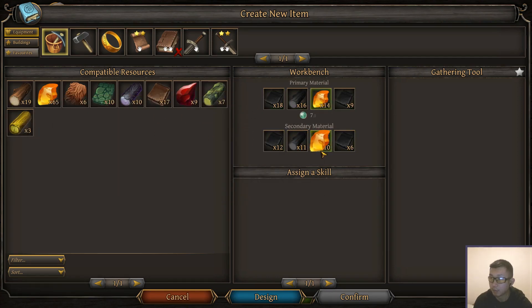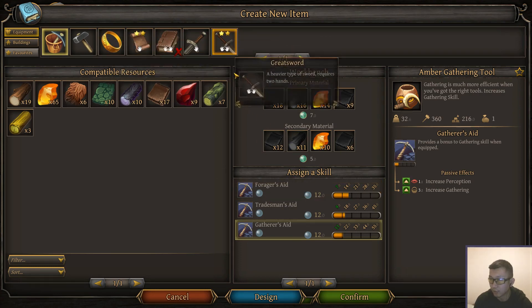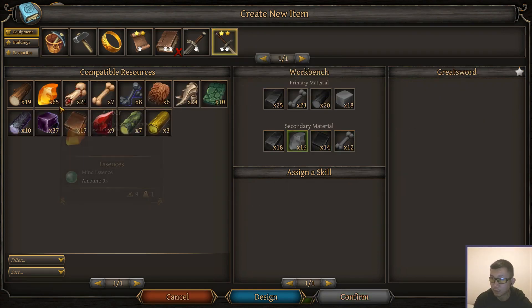I don't really have enough stuff to use. Oh, I have amber — a ton of amber. Let's craft that. You can choose different types of stats to go for, and that works for tools but also any other equipment — like raid swords, for example.